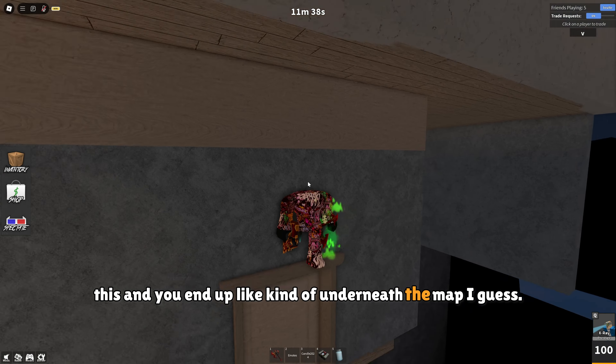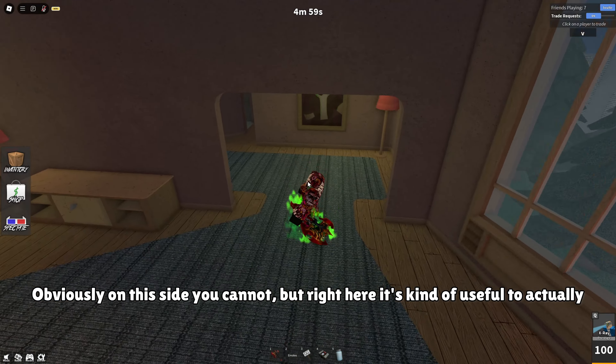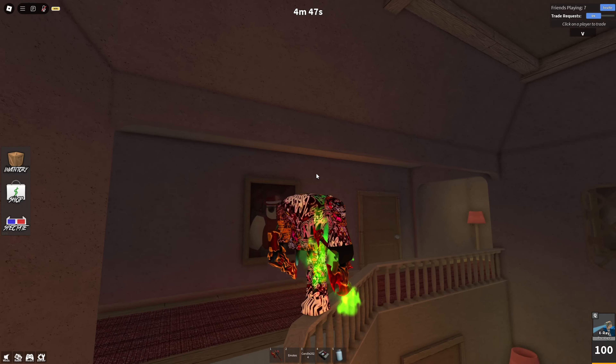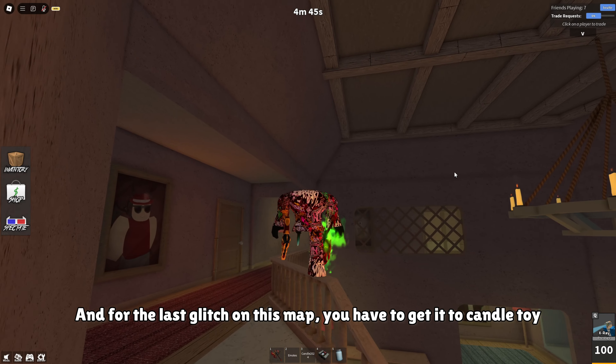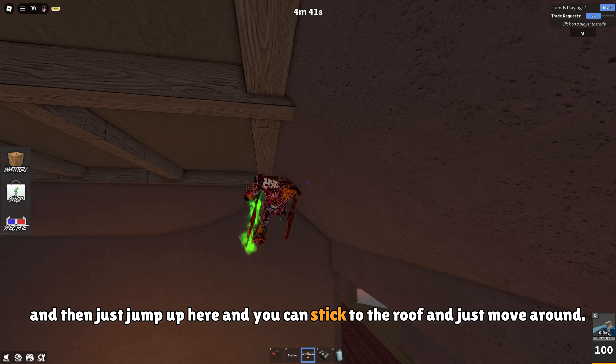Going downstairs you can wall hop to get on top, which is kind of cool. You can also wall hop anywhere on this wall at the level where the door frame ends — like this or like this. On this side you cannot, but on the other side it's useful to get on top.